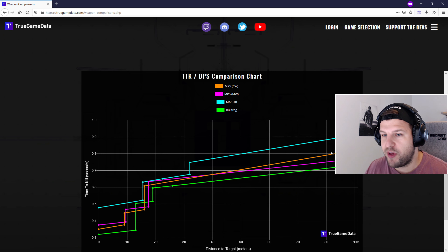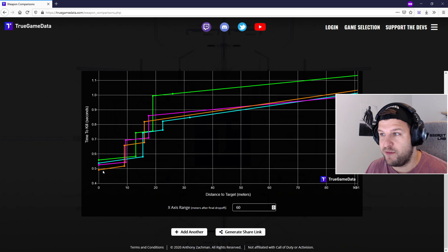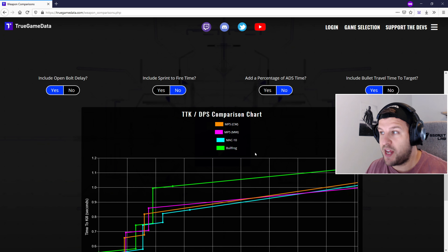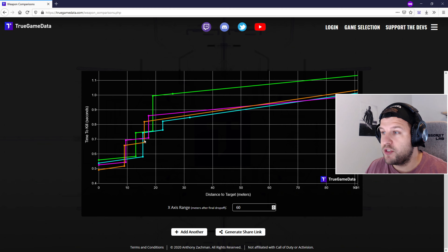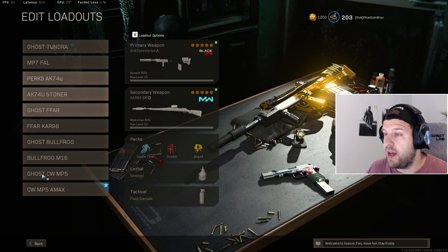What we're going to do is chuck on three plates on the player and start off with shots to the head, so I can show you the difference between the Cold War MP5, the Modern Warfare MP5, the MAC-10, and the Bullfrog — which is pretty much the SMG meta right now. With shots to the head, the Bullfrog actually has the best TTK. But the Cold War MP5 in orange has a better headshot TTK than the Modern Warfare MP5 at close range. After 40 meters, the Modern Warfare MP5 is better, but at close range the Cold War MP5 wins.